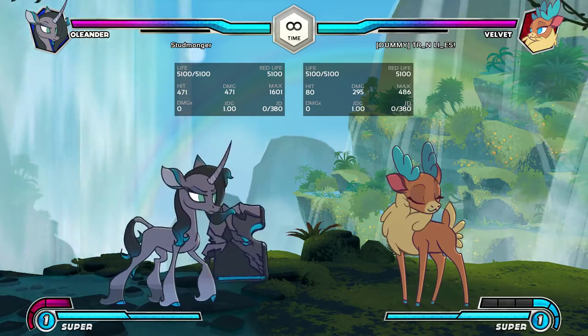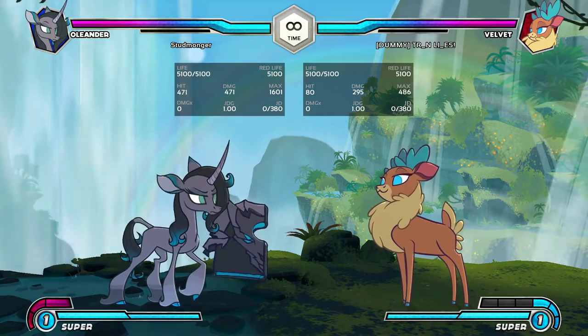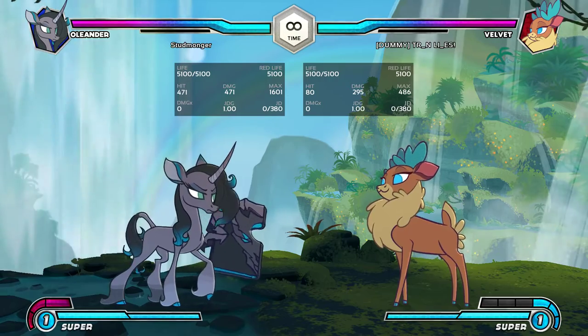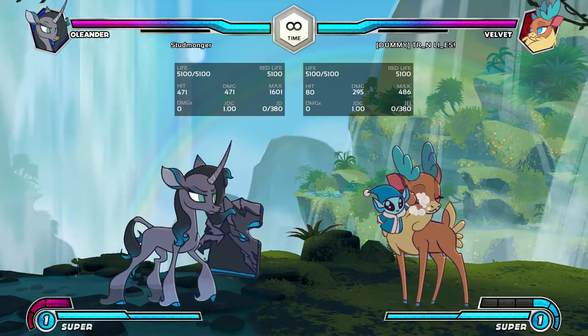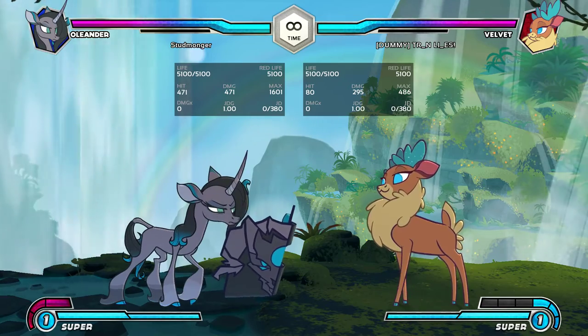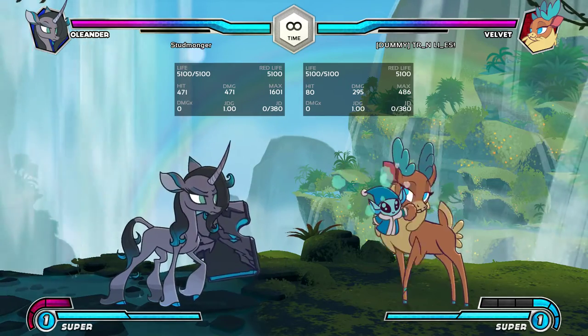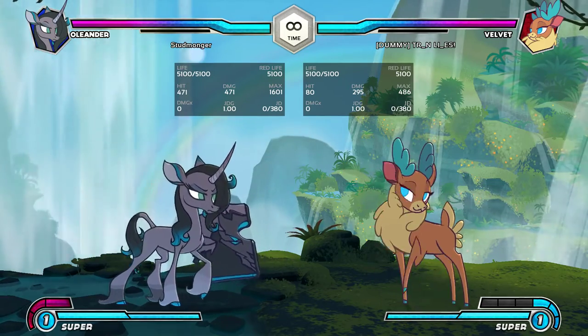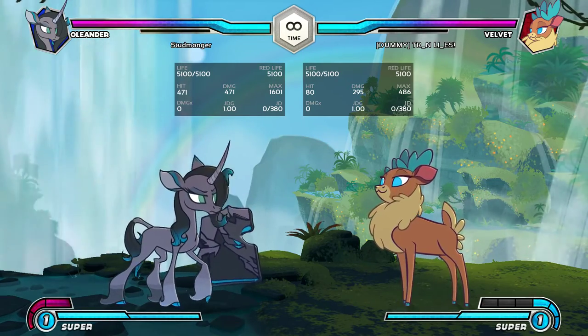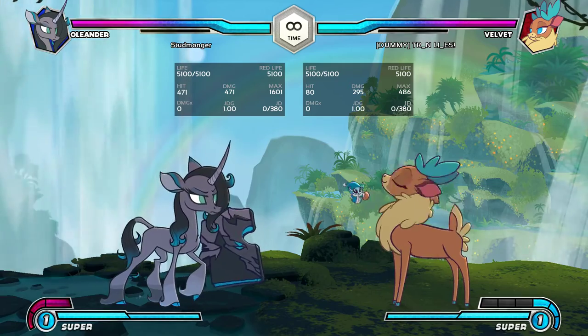She's just a zoner and she's very good at it, but when you get in close to her, she has a hard time. Her incredible lack of normal pressure actually hurts her neutral, even though we're not even talking about her pressure yet. She's also got bad air mobility — I think she's the only character in the game that has no additional air mobility beyond jump.